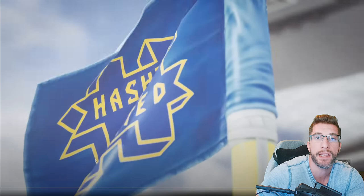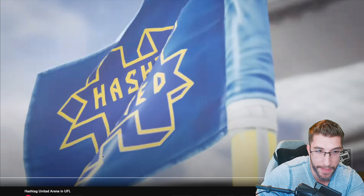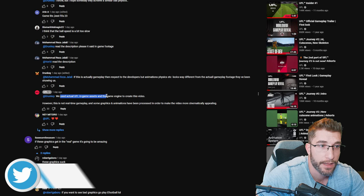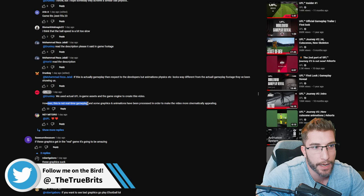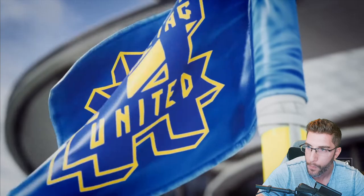I will admit it's a very nice trailer. It's a nice way to look at the stadium and kind of the graphics. It is very much a cinematic trailer, folks. Someone mentioned here that the ball physics are way more realistic than the actual demo they've shown. UFL did come back and state: 'We used actual UFL in-game assets and the game engine to create this video. However, this is not real-time gameplay and some graphics and animations have been processed in order to make the video more cinematically appealing.'